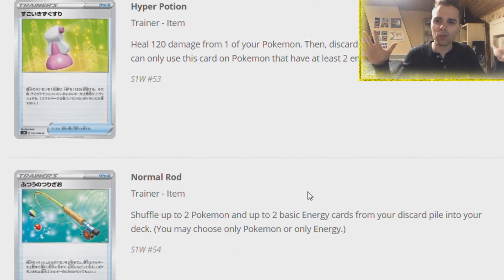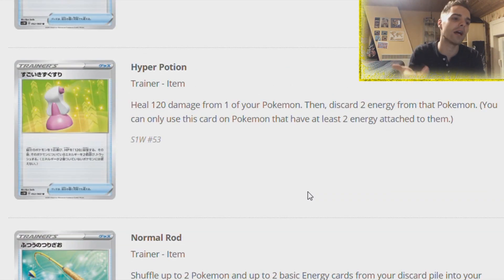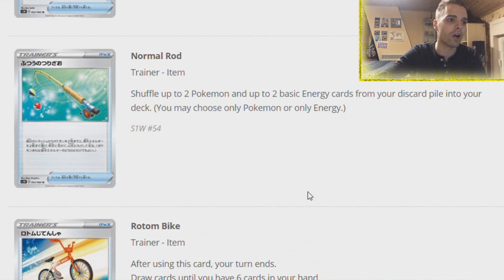Hyper Potion is like two Super Potions in one - you heal 120 damage but you have to discard two energies from that Pokemon. If you have ways to get back your energies in the form of Bellelba, this is not a problem - Hyper Potion, I like the card. Normal Rod lets you shuffle up to two Pokemon and up to two basic energy cards from your discard pile into your deck. Fantastic recovery - this is what we needed. We had Rescue Stretcher, Super Rod - this is like a form of it but as an item card, which is very great.